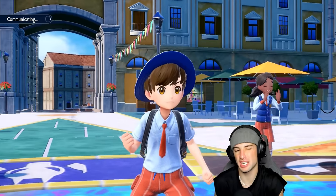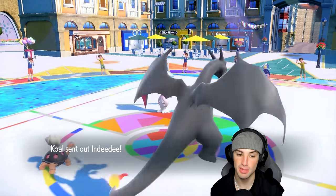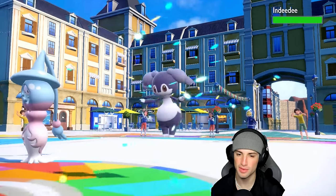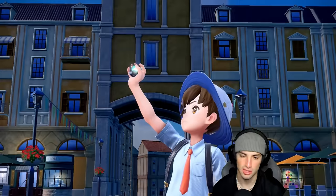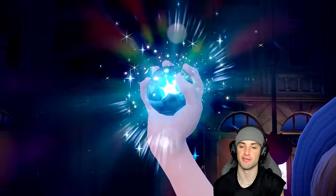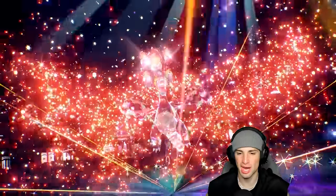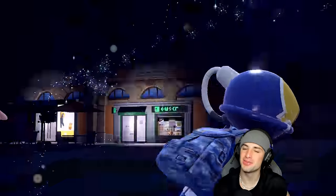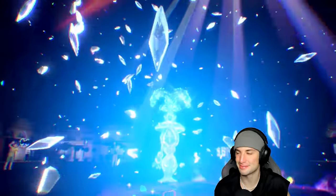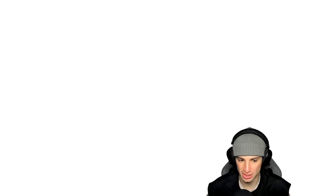Hatterene could be on a sash which could ruin the plan, but if it is sash, Torkoal is just going to withdraw Ursaluna. They end up going into Indeedee — not sure what the point of that is. Either way, we're going right into Fire Tera Charizard, and the shiny looks so dope with that charcoal gray-black coloring. They Terastallize too — don't tell me this is Water Hatterene.